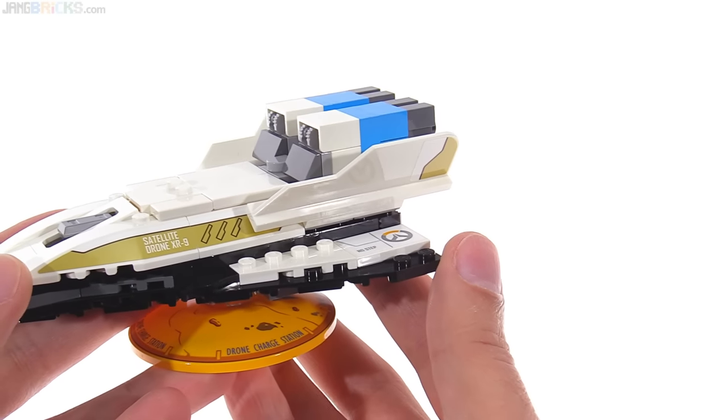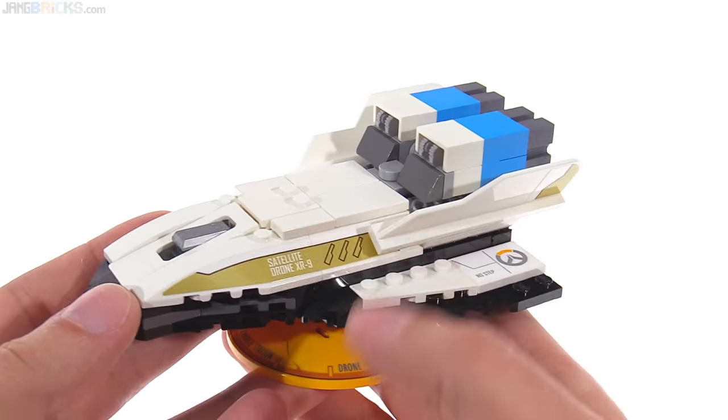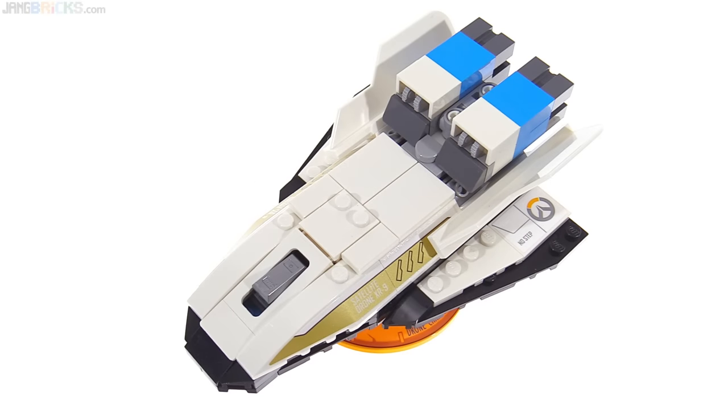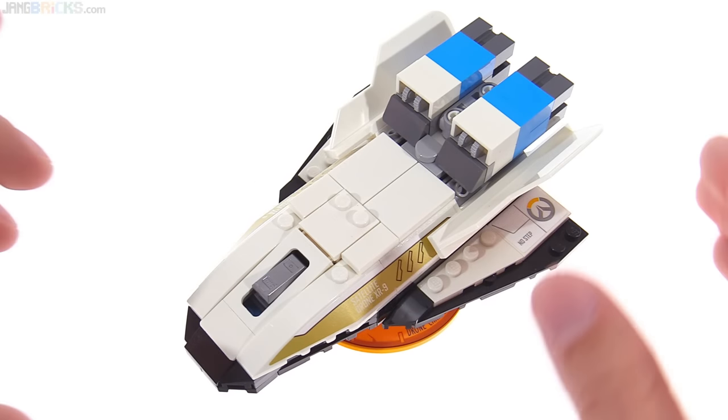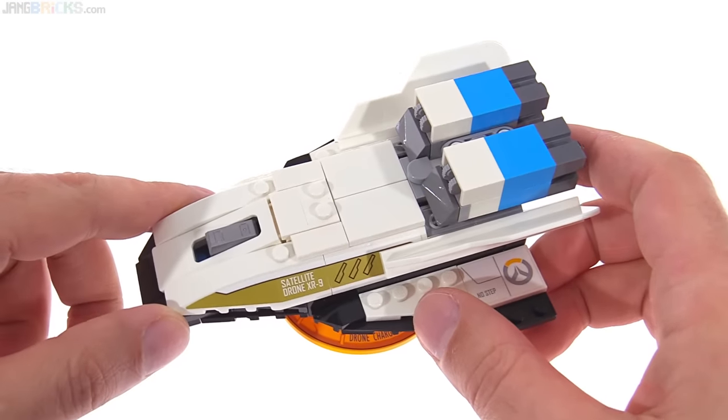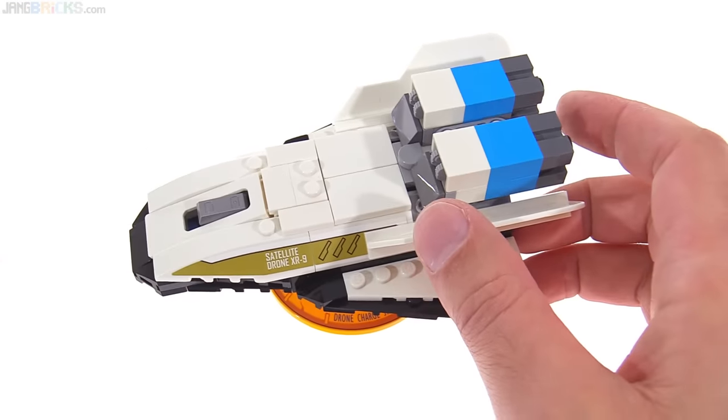It does rely on stickers a little bit for the decorations on the drone itself. This lower base piece is printed, but one of the nicer things they have done with this in terms of the build is hidden beneath these two two-by-three tile pieces.